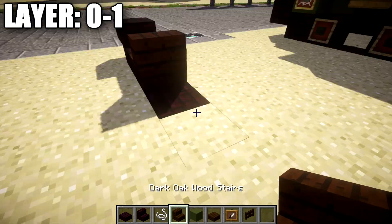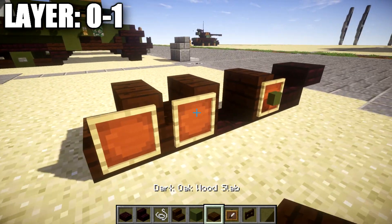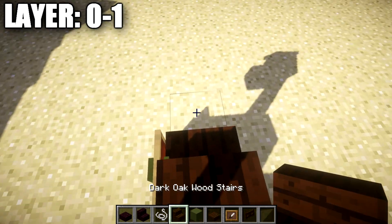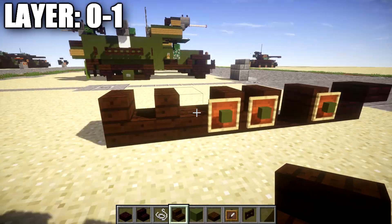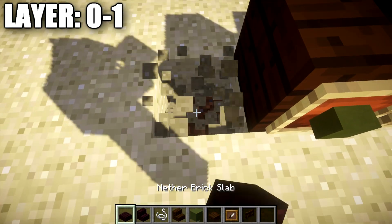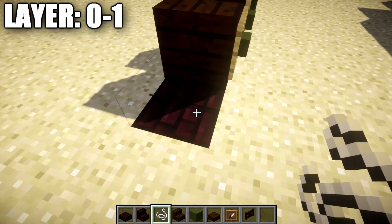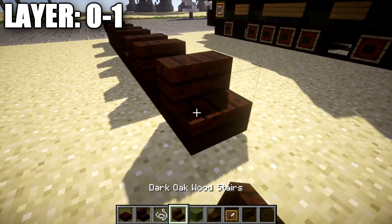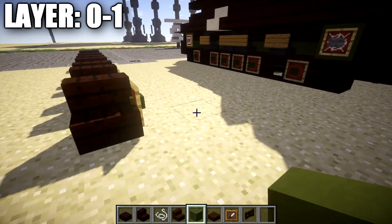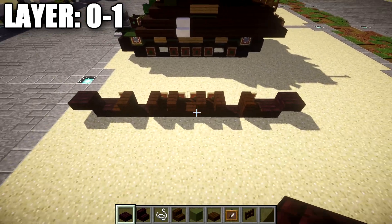Once that's done, going back from the string, place a row of one and two dark oak stairs going back. Take some item frames, place two item frames on the sides and two green stained wood blocks in those item frames. Continuing on, place one and two dark oak stairs, again with two item frames and two green stained wood blocks. Then place another nether brick block in the ground and another string on top of the nether brick block. Continuing on, place a dark oak stair facing toward the string, an item frame with a green stained wood block, followed by another nether brick slab and a nether brick top slab to round off and finish the right side of the tracks.